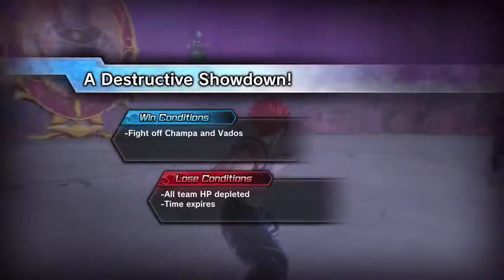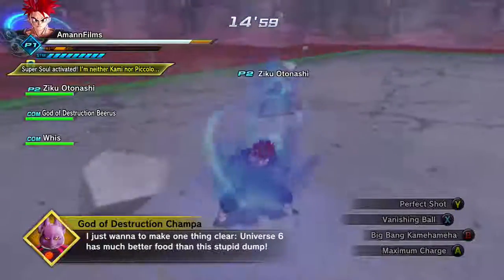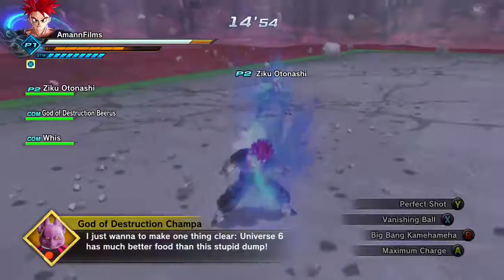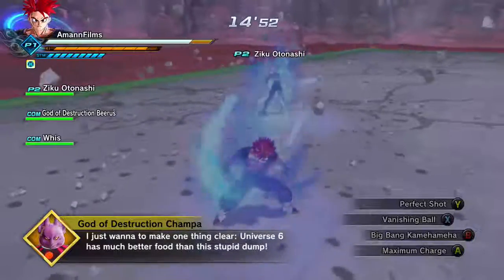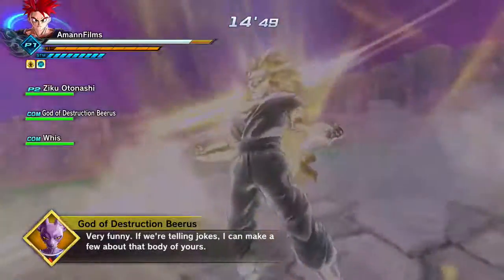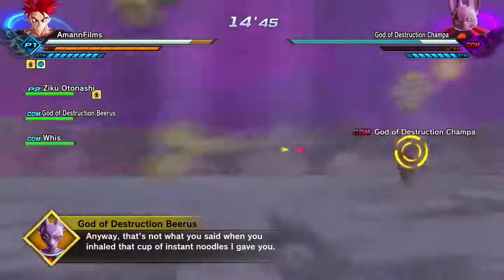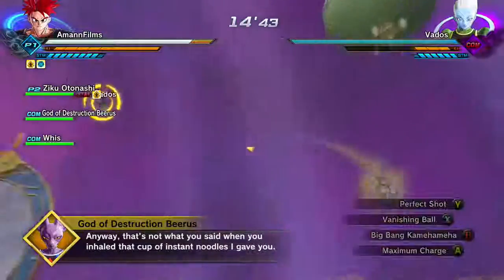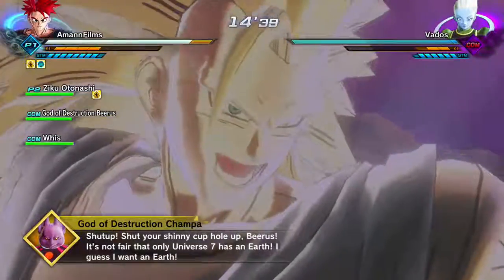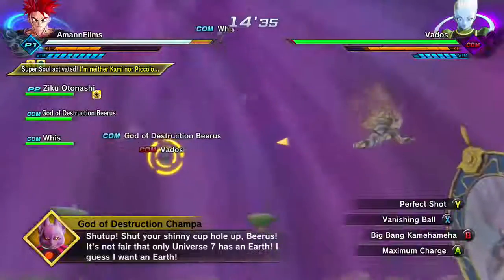Okay, power up. I just wanna make one thing clear — Universe 6 has much better fighters than this Joppa! How do you power up that quickly? Vados and Joppa have a lot of health. I'm going for Vados — screw it. It's a fat cat! Dude, Vados is super weak!